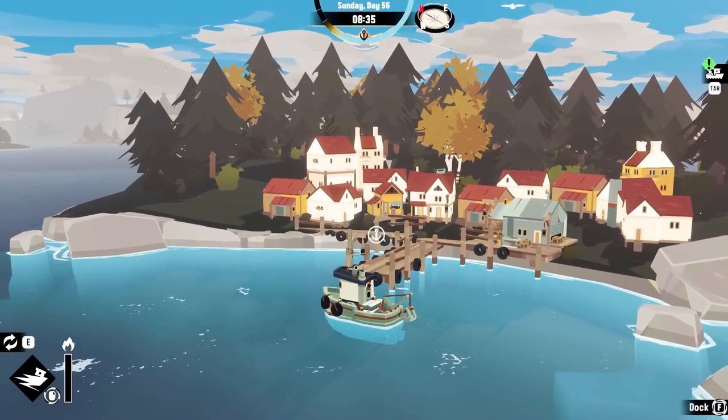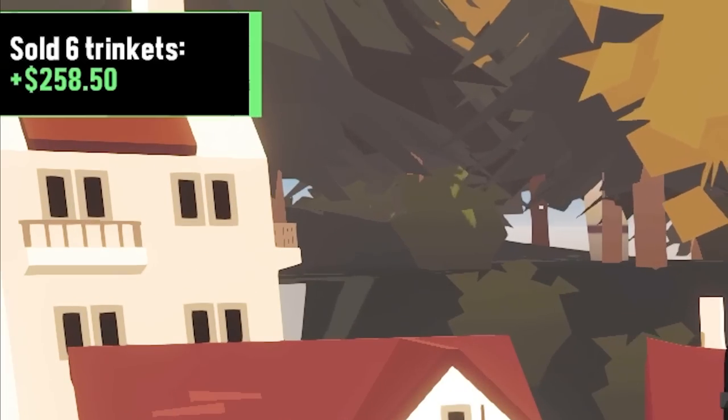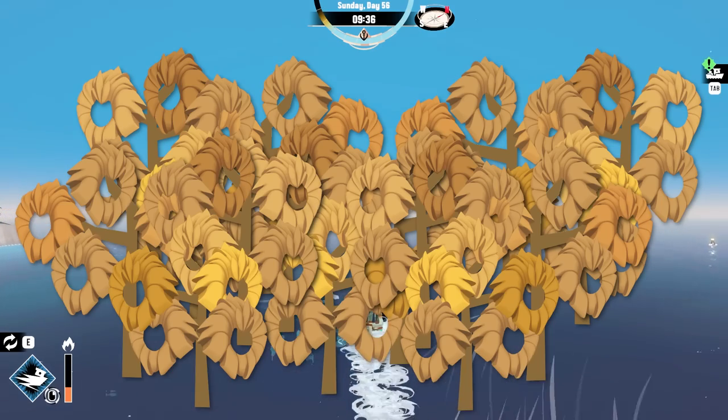I'll just drift my way into shore — that actually went pretty well. I'll go to the trader, then sell my trinkets for $258, and then I think I'm gonna head directly over into the Twisted Strand. I'm thinking that's the mangrove area?